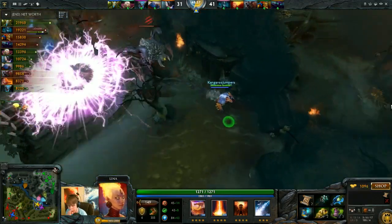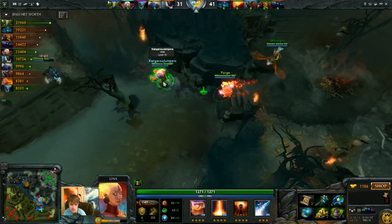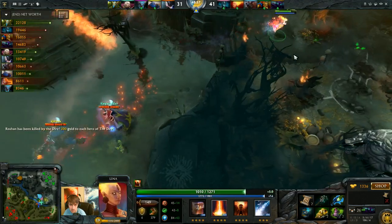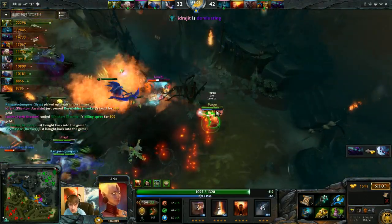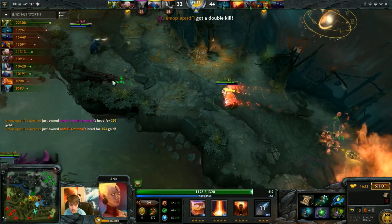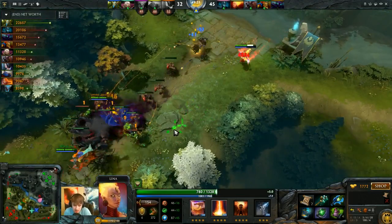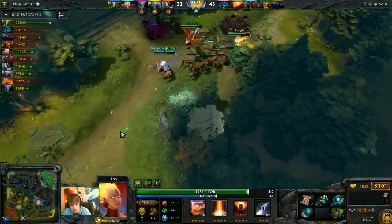Spiritbreaker just has an Aghanims and a Mask of Madness - he's definitely not fulfilling the carry role. I was able to kill the Invoker at the start of the fight. I wanted to pick up the gem. I probably should have stunned before I ultied on the Invoker because I could have missed. But at least I got my ulti off. I right-click the hell out of the Spiritbreaker.